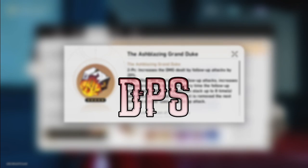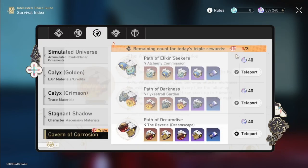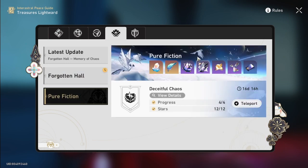First thing first, we are going to talk about DPS. For DPS, the relic set that you need to farm is the Ash Blazing Grand Duke. Going from version 2.1 into 2.2 and 2.3, we are seeing a lot of improvement for follow-up characters. In pure fiction there are a lot of good things for follow-up attack, like I showed with Mami, Himeko, and Herta.